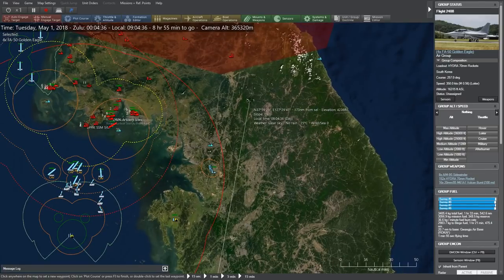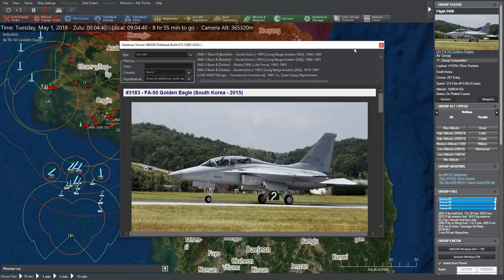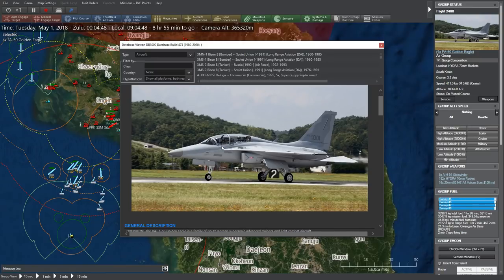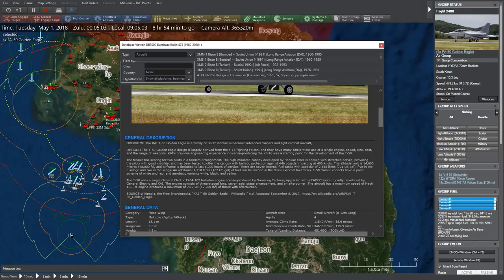What is the FA-50 Golden Eagle while we wait? It looks like a light strike craft, domestically built in South Korea. Single-engined attack aircraft, two-seater. It's a family of South Korean supersonic advanced trainer and light combat aircraft, largely derived from the F-16 Fighting Falcon, with many similarities: single engine, speed, size, cost, and range of weapons.